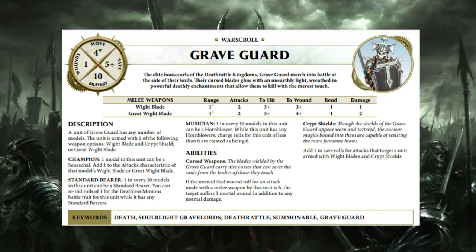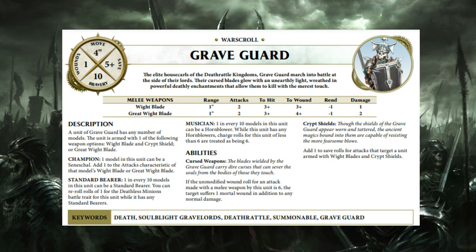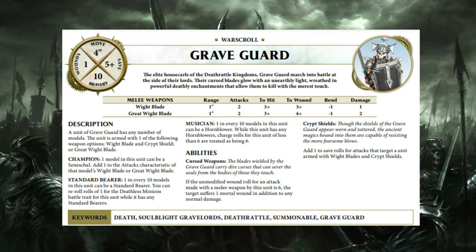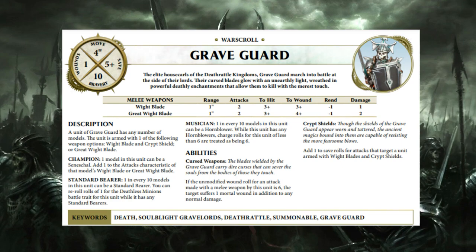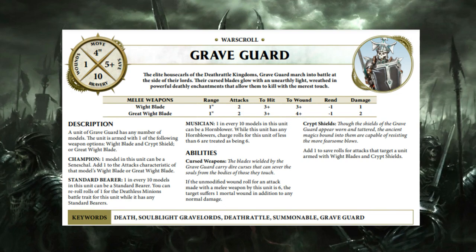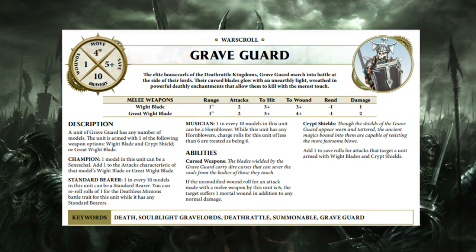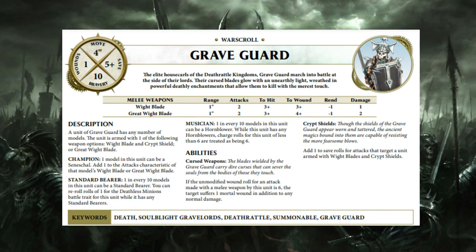Grave Guard are on 25mm bases which is really important with the new coherency rules — it helps them get their attacks in. They're popular in the competitive tournament scene. I'd be tempted to take two blocks of 20, which is a point sink, but they're pretty damn good and that's two threats for the enemy to deal with. The main downside is their four inch movement making them slow. However, the guaranteed six inch charge means a ten inch move guaranteed, which helps a lot.